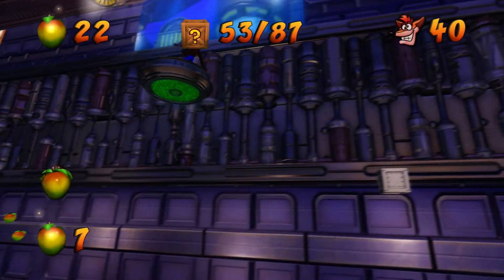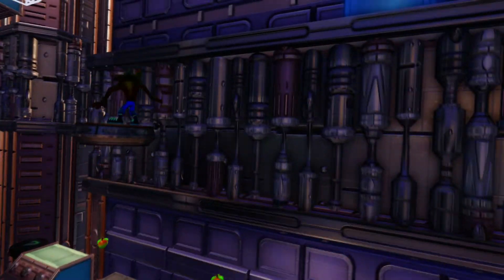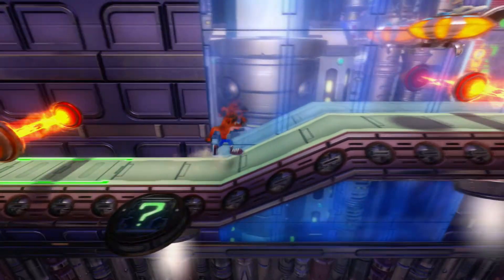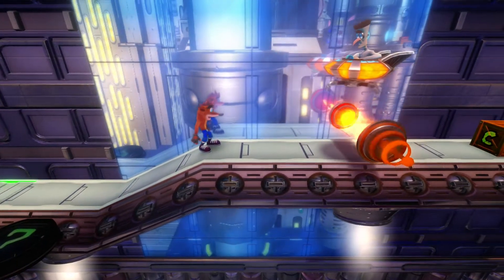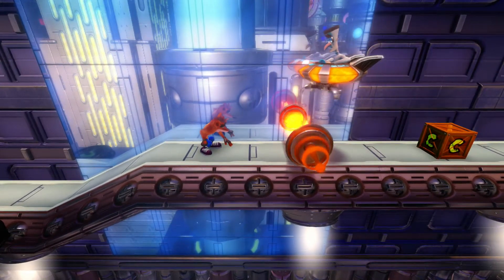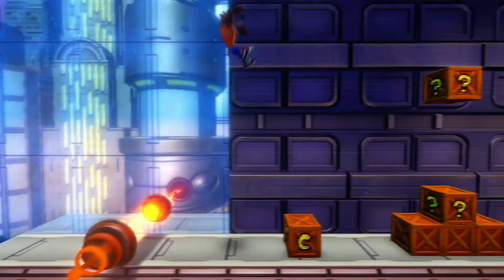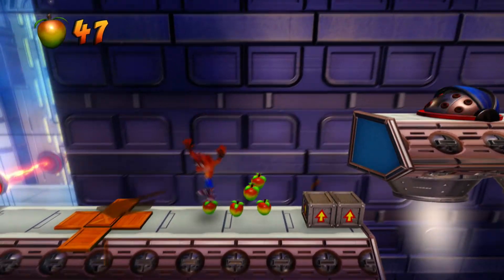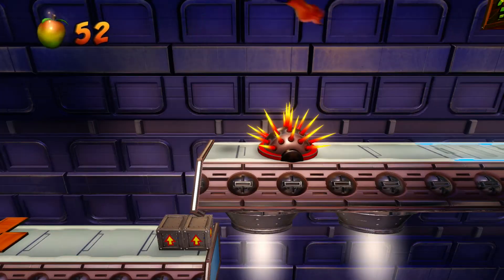We have a double jump which can help us not die on more than one account. We have a super spin, which means if you mistime a spin, you can probably kill them with the amount of spin time you have left. I could have used the bazooka there, and I didn't. I'm making hard work for myself.